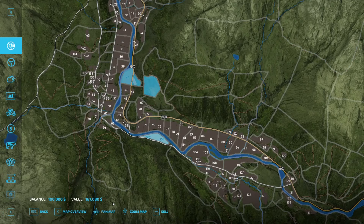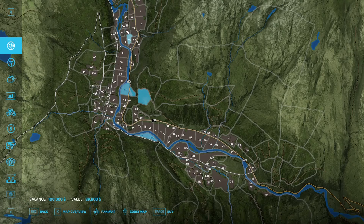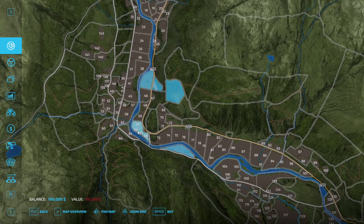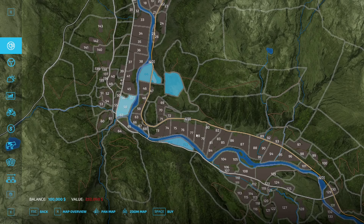The most expensive plot of land is right here, coming in at $7.4 million — lots of trees up there to harvest and get rich off of. Starting off, you begin with fields 112, 113, a combination, and 144, which is part of your actual farm. You also have a little plot up here with some grass and forestry. Some of the really tiny fields have been combined to make one, and you will get individual contracts in some of these little areas.